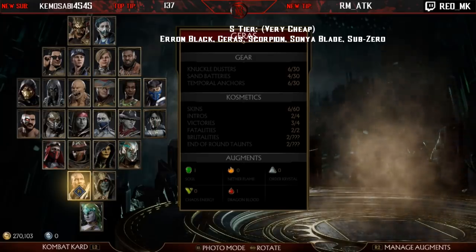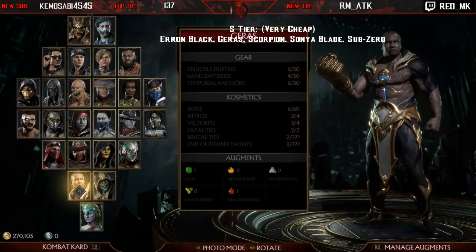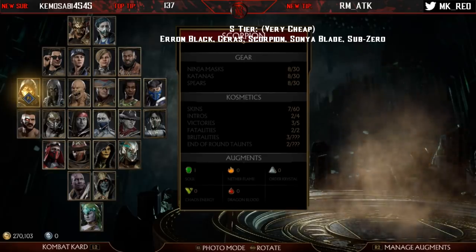Geras has some of the highest damage in the game, crazy interactable setups with his freeze time-stop move, and what I call an MKX string — 4-2-1-2. It's a string you can really just throw out: it's fast, safe on block, all three hits are special-cancelable, there are no floss-block gaps, you can tick throw off it, and combo off it. It's basically an all-purpose string. He's got other good strings, very good throws, and his back throw and forward throw give him throw loops because they leave the opponent right next to him with great hit advantage. He also has an amazing fatal blow.